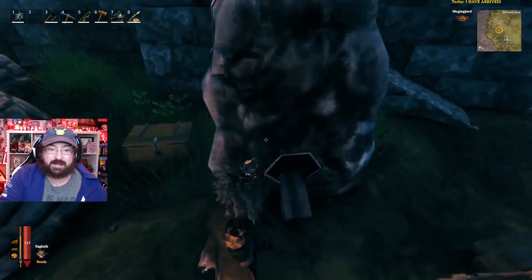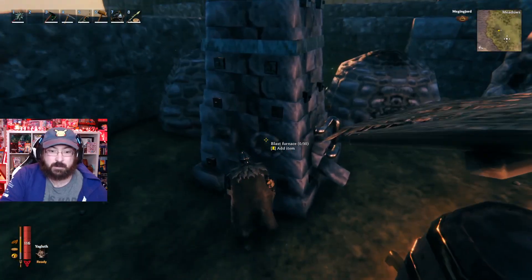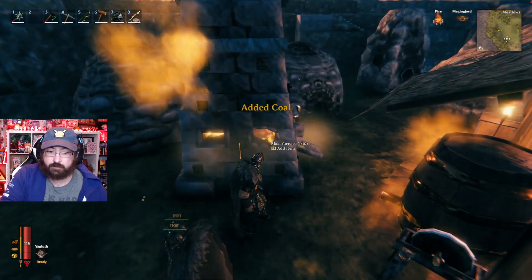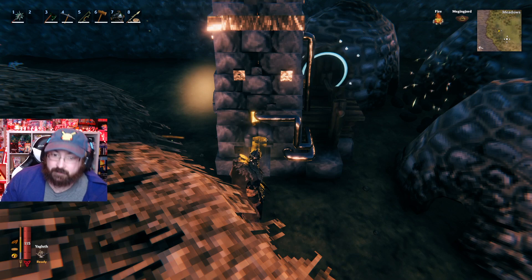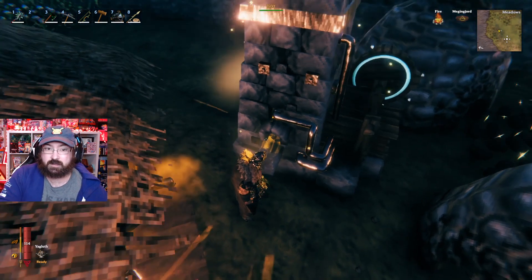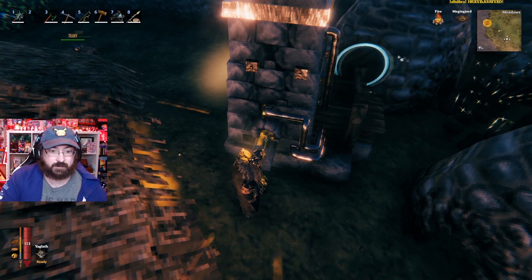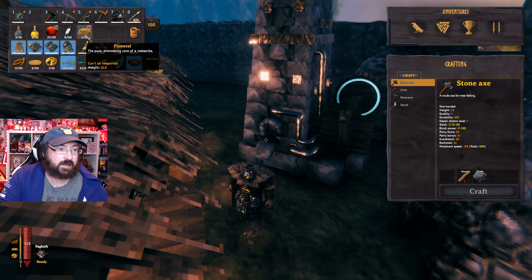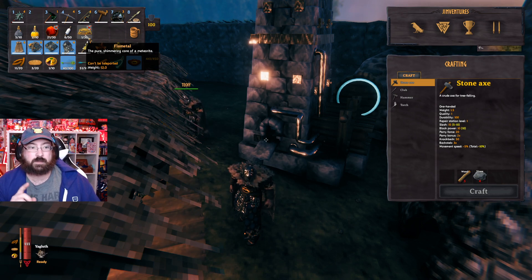All right, we are back at the base and it's time to see how this works — if we can process this. It is used in the blast furnace. The metal itself says it's used in a smelter, and I was a little worried it wasn't going to do anything. I'm just going to do one ingot to see how this turns out. New material: Flametal. Currently it says 'the pure shimmering core of meteorite — no recipes unlocked.' That could really just mean we don't have any follow-up ingredients that use it yet.